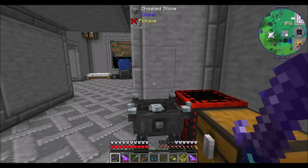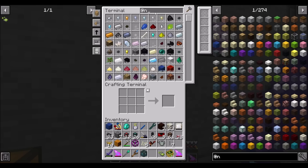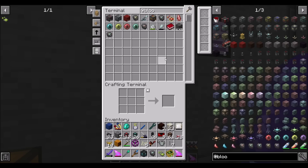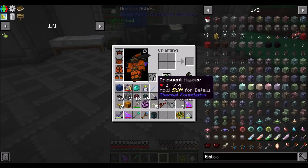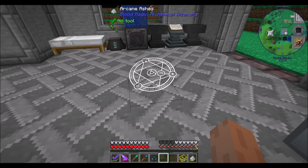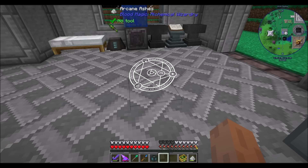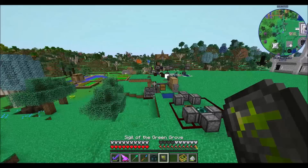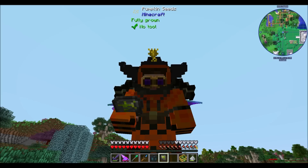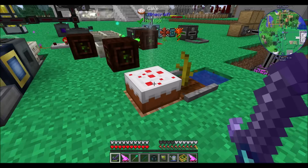And then we need the thingy — the thingy from Blood Magic. The dust, the ashes, that little dust thingy. Arcane ashes, there you go. Sigil of the Green Grove — helps plants grow faster in an area of effect around the player while active. I forget if it causes tall grass to grow; I hope it doesn't, because that would be annoying. Come on, grow. There we go — so it turned into a cake. Sweet.